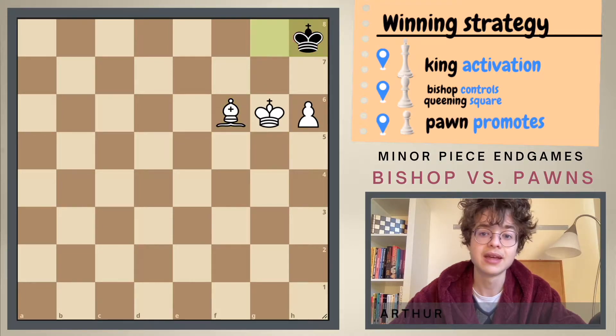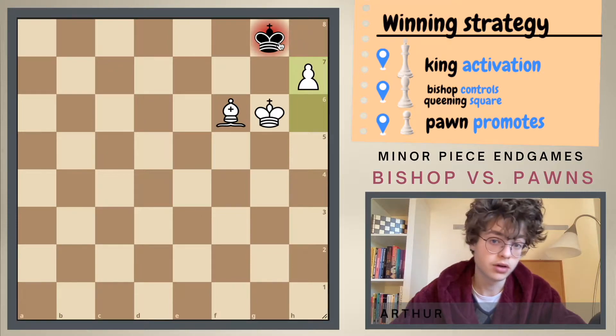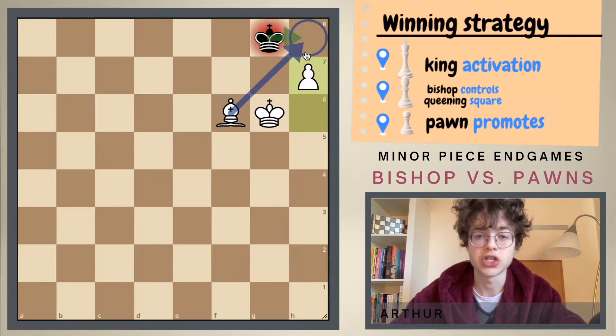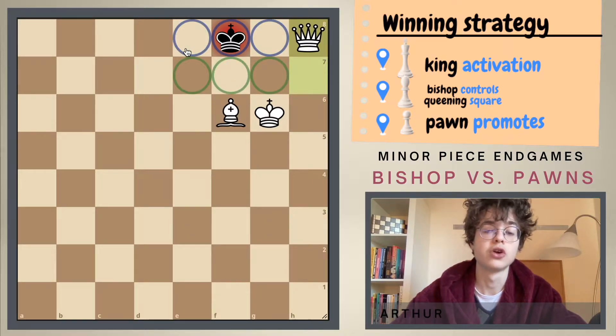We play the move bishop to f6, king to g8, and now we play the move h7. The black king can't go to h8 and block the pawn because we control that square with the bishop. So the king has to go to f8 and now we can just promote with checkmate because we control all of these squares with the bishop and the king, and we control these squares with the queen.